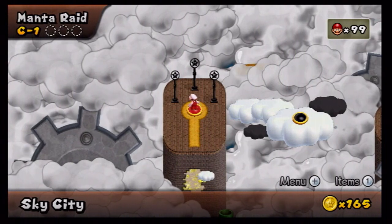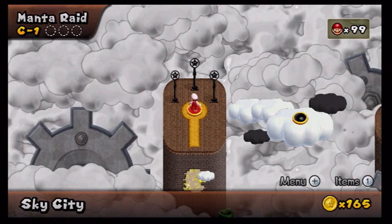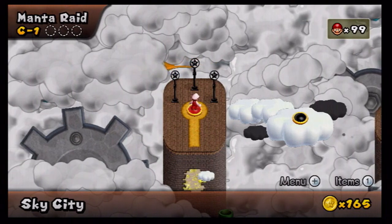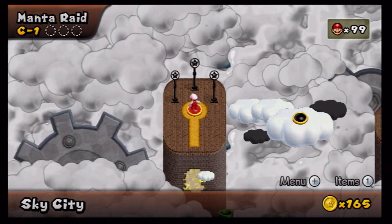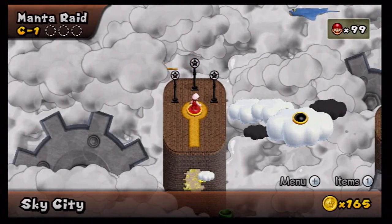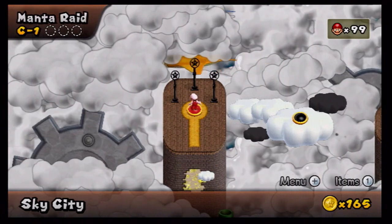I've got three more letter worlds to do — World C, World D, and World E. After World C we'll be doing World 5. Next time it's World C Sky City, starting with World C-1 Manta Raid. That's all for now — I'll see you later, Green Thunders!